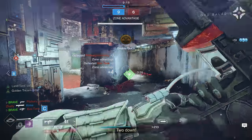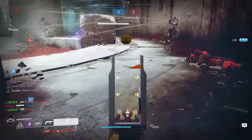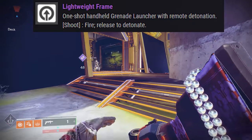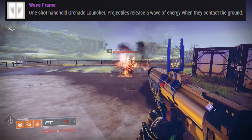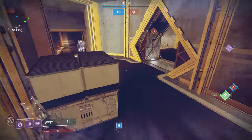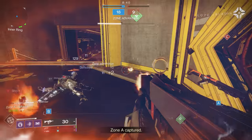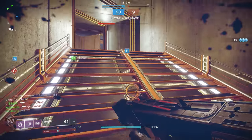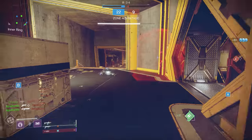When it comes to Destiny 2, there are two types of grenade launchers in the game: you have your normal lightweight frame remote detonation grenade launchers, and then you have the wave frame grenade launchers. In Season of the Risen, our newest weapon we're talking about today is the Explosive Personality. Let's talk about the basics before we get into why this grenade launcher is better than the other wave frames and how to optimize it for PvP.